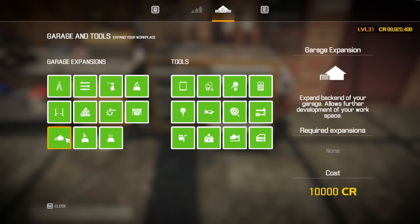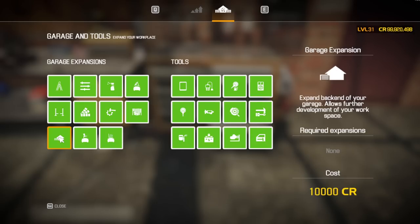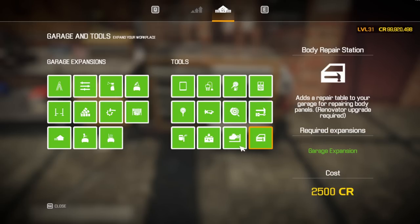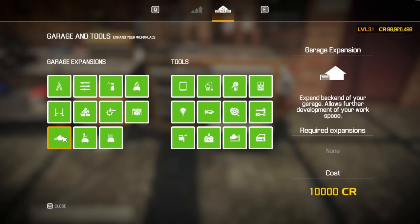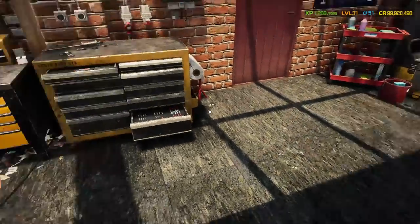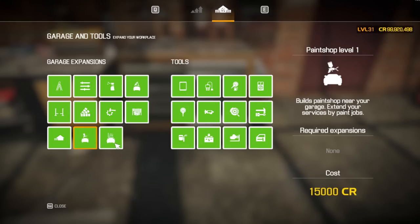The things you want to buy straight after are the welder and the battery charger — these will make you money. If you can just replace and recharge the battery for everyone, it's free. Then when you expand the garage, this should be your next upgrade. The garage expansion is the first upgrade you should buy because it unlocks the lathe, the workbenches, the repair station, the engine tool — all of this stuff is separate and can't be unlocked until you've got the garage expansion. For valeting, you have to buy the car wash to get the equipment.